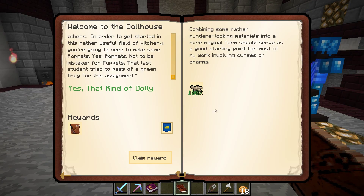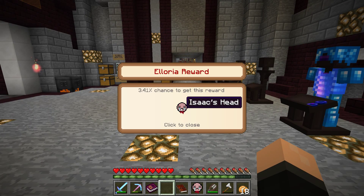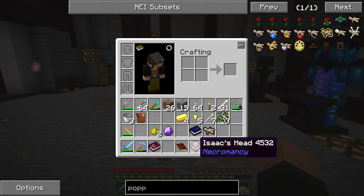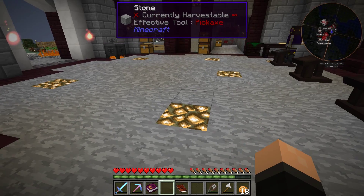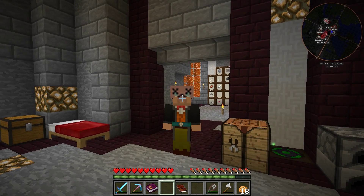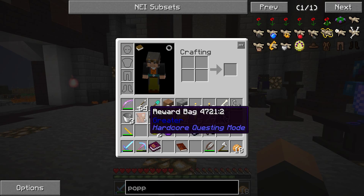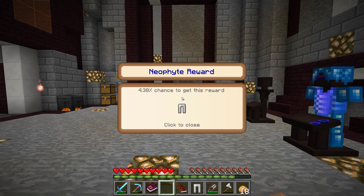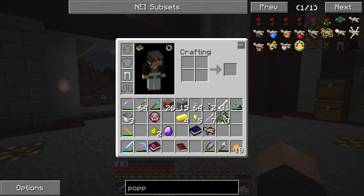We can claim the reward here and get another reward bag. We got Isaac's head — not sure what that's good for, but we can put it on our own head. That is creepy — we'll not wear that. The second reward bag has iron leggings. We'll wear the iron leggings then — silver pants with a belt that looks a little low. That's alright.